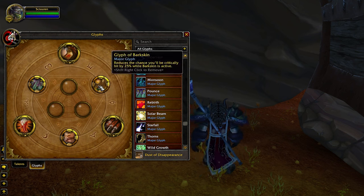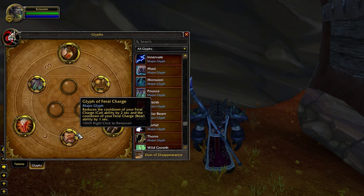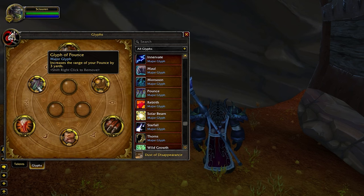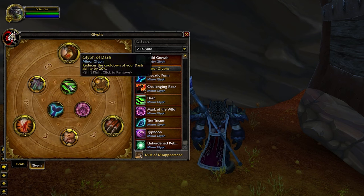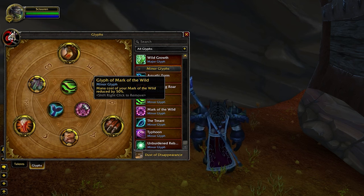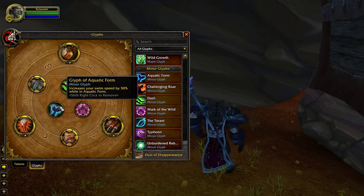Glyph of Barkskin is key to your survival, as when Barkskin is activated, it reduces your chance to be crit. Glyph of Feral Charge reduces the cooldown of this ability, which can be very helpful for kiting or closing gaps. Glyph of Pounce increases the range of this ability, so you can potentially avoid enemies knocking you out of stealth. Our Minor Glyphs are actually pretty useful: Glyph of Dash reduces the cooldown on Dash by 20%, which is our main movement ability. Glyph of Mark of the Wild reduces the mana cost by 50%. The final Minor Glyph slot is flexible — we placed Glyph of Aquatic Form here, but there are no other impactful options.